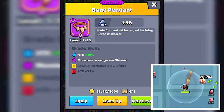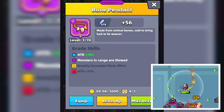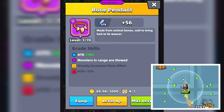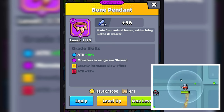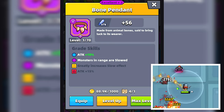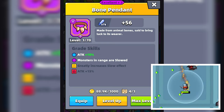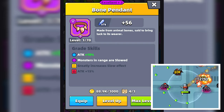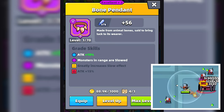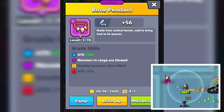The Bone Pendant is all about slowing things down. It has 4 skills: an attack increase of 10%, monsters in range are slowed, greatly increases slow effect, and an attack increase of 15%. The Bone Pendant creates an area around you that slows enemies when they get too close. It's pretty good against hordes of enemies, but not the best piece of gear to use against bosses in the early chapters.